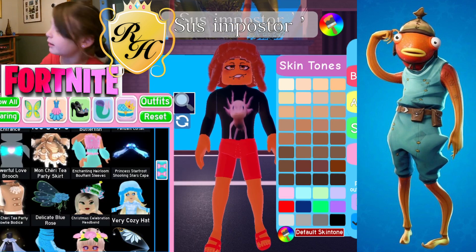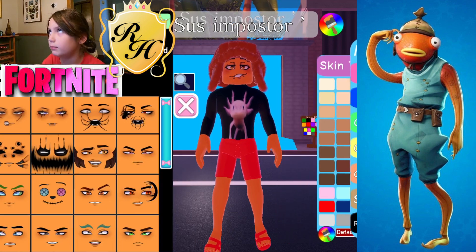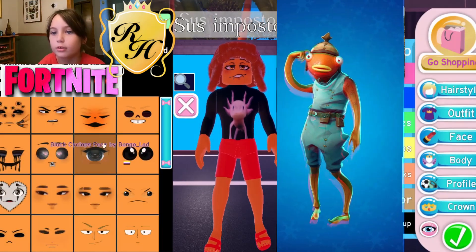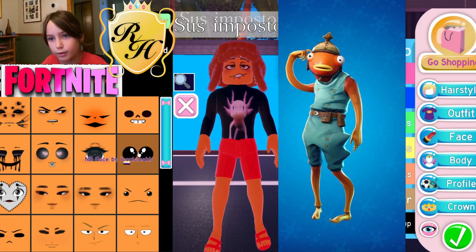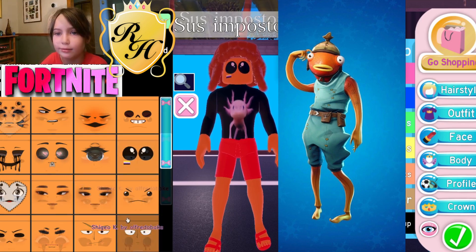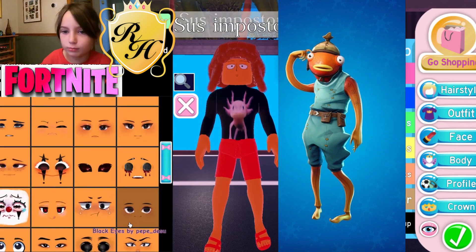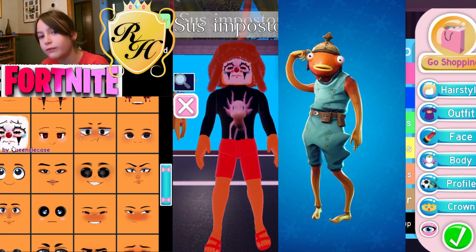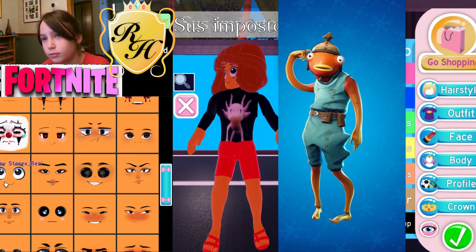Now we're going to go to Body and make ourselves orange — orange, orange! This is good, done. Now we need a weird face — he has black eyes, let's go to black eyes. We're looking for kind of googly eyes. This is the most horrifying face I've ever seen — actually, this is good!